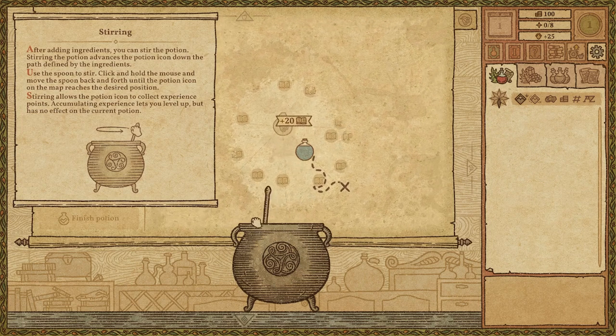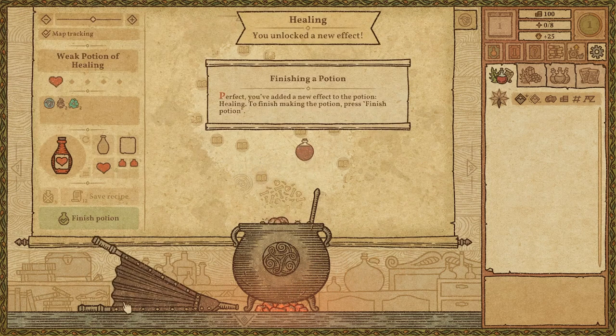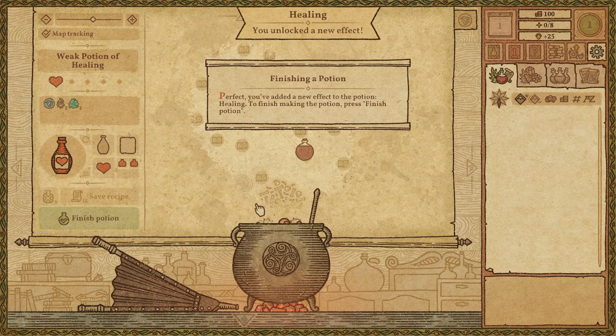Stirring. Heating. Finishing — finishing a potion. Perfect, you add a new effect to the potion: Healing. To finish making the potion, press Finish Potion.